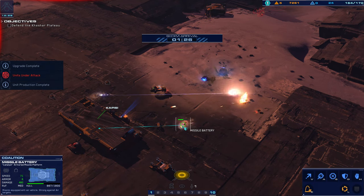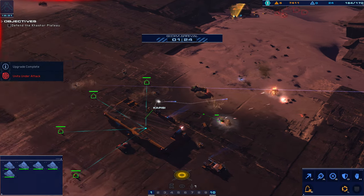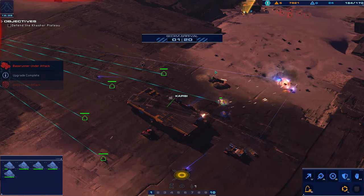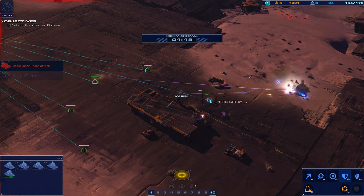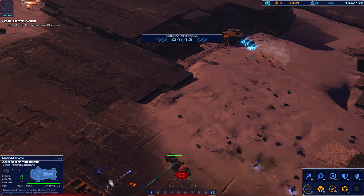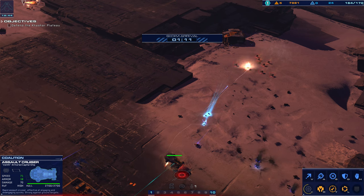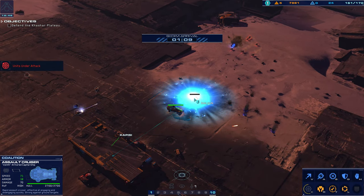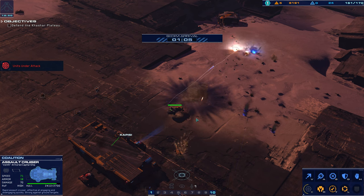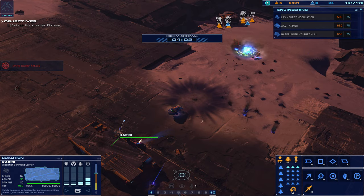We got something on the horizon, waiting for eyes on to attack. Taking hostile fire. We need an escort. The missile batteries shooting air down. See, this is the AOE attacks that these guys have. And they just destroyed this rail gun — that poor rail gun. He did not deserve that. I actually didn't see him there at all.